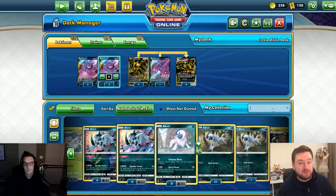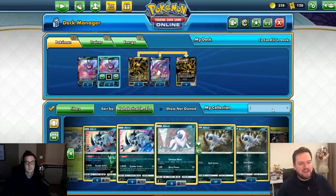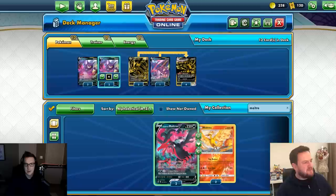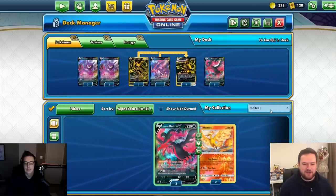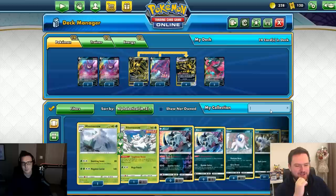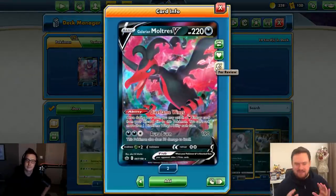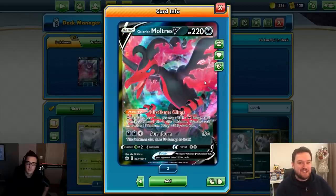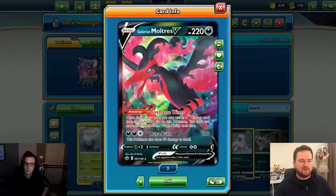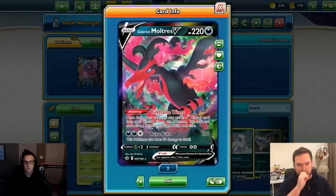For energy acceleration, Eternatus has always struggled, but from the new set Chilling Reign, Galarian Moltres can accelerate Dark energy. Its ability, Dire Flame Wings, pulls Dark energy from the discard pile and attaches it to Moltres. That gives you more energy in play to move around later. It also has the Aura Burn attack, which semi-covers damage too. We'll put in two copies.